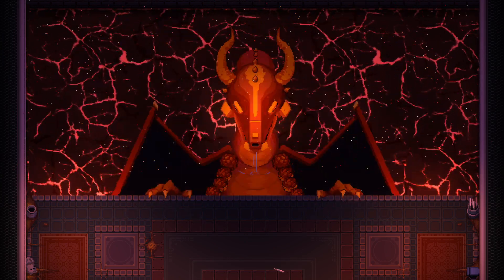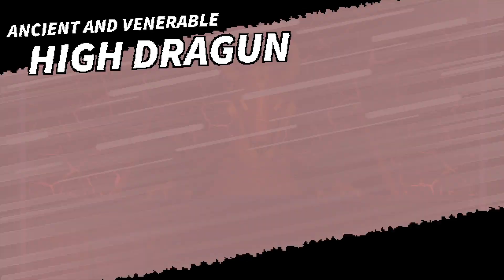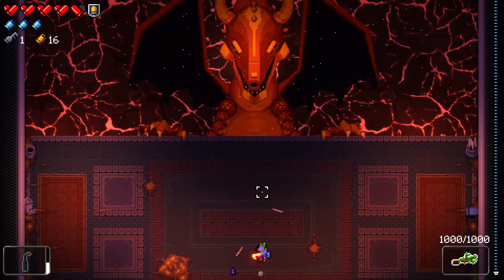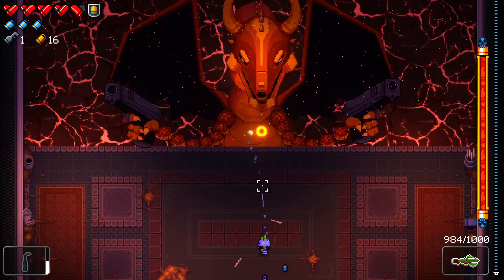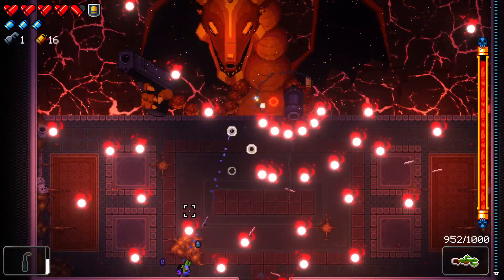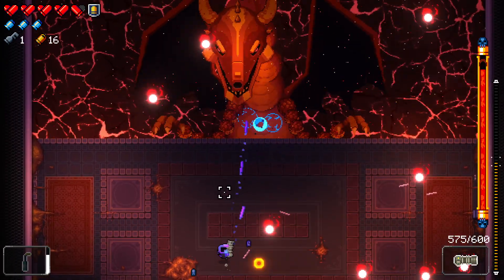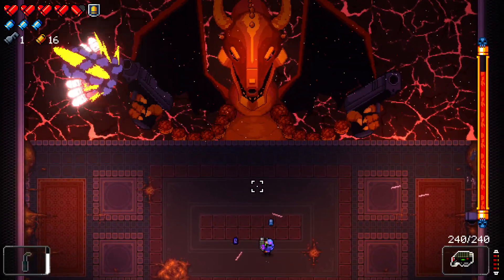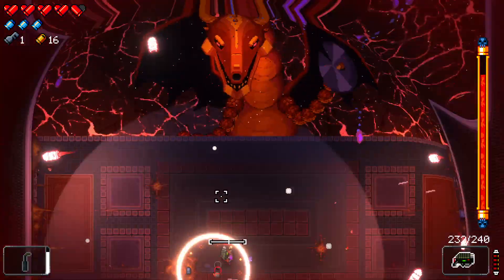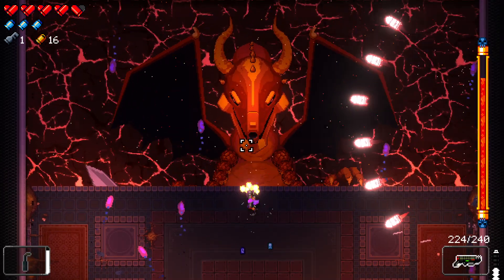I feel pretty confident, but once I go to the Convict — not the Pilot, the Convict — yeah, we have the Convict story. If I can beat the High Dragon. On Blessed Run too, by the way, which means it just randomly chooses my weapons.